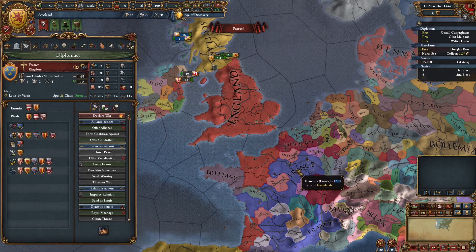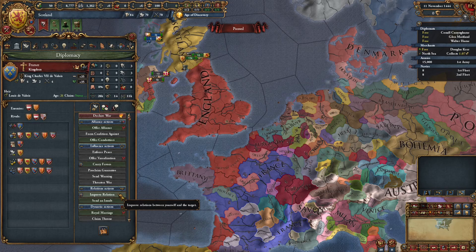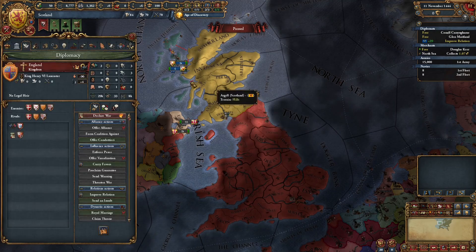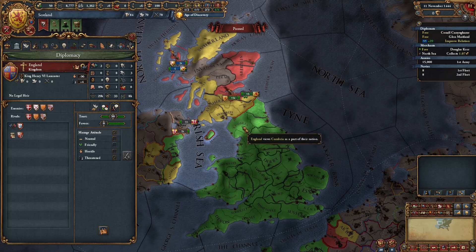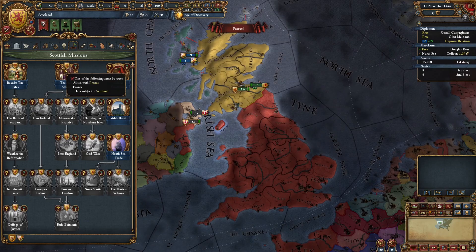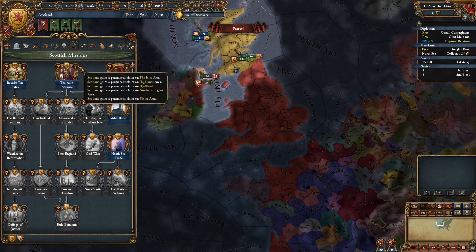One of the first things you want to do as Scotland is see if you can ally France. Sometimes you're able to ally them right off the bat as they will be friendly towards you, however that may not be the case in your game. If you can't ally them, start improving relations with them. Also go to your attitude with England and set it as threatened, as that'll make it much more likely for France to ally you. We want to ally France to complete the mission called the Old Alliance.